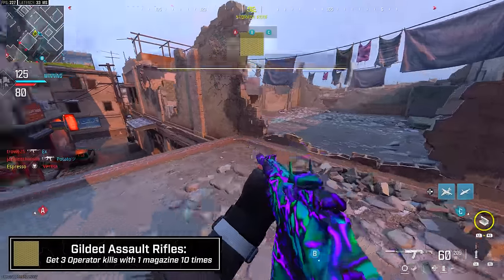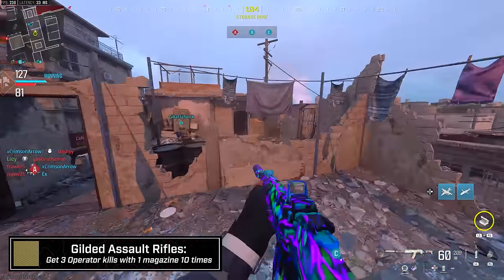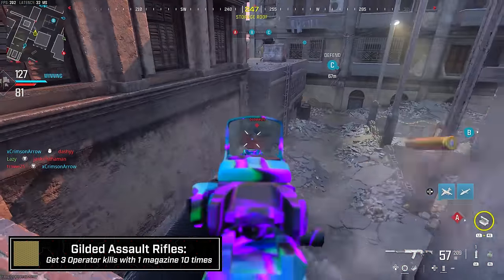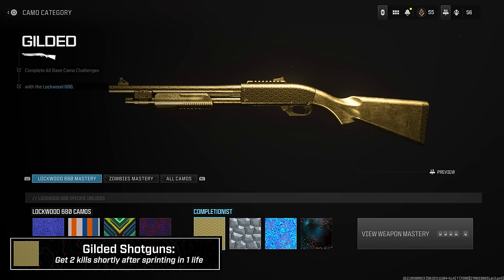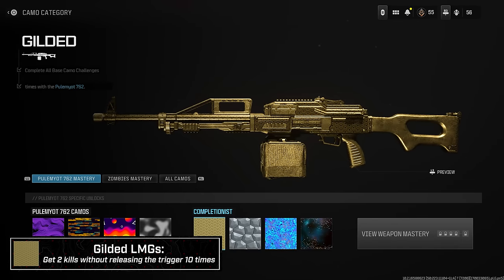For the other Gilded challenges: SMGs — the 10 kills without the enemy damaging you, just play Hardcore. You're rarely getting hit by stray bullets so most of the time your 10 kills will be clean. Shotguns — two kills in one life shortly after sprinting: this doesn't have to be tactical sprint, so just run toward an objective or high-traffic area with sprint-to-fire speed attachments and you'll get it done quickly, probably in one game. LMGs — two kills without releasing the trigger 10 times: this is the most annoying Gold challenge.